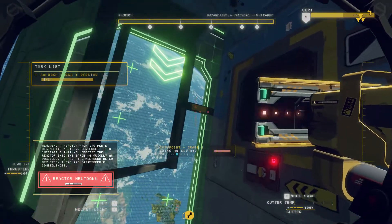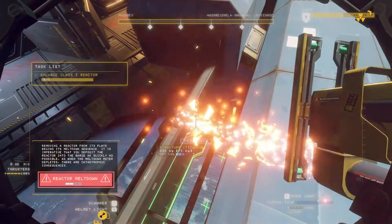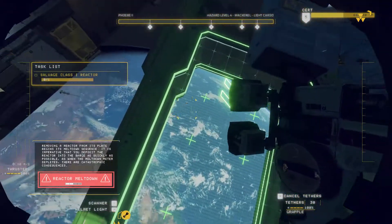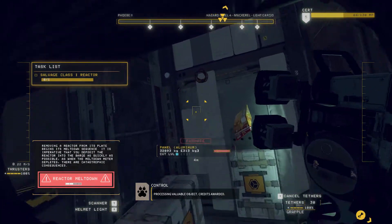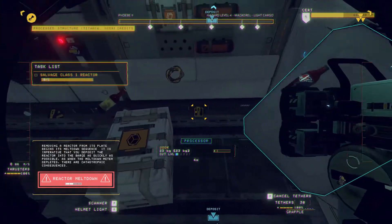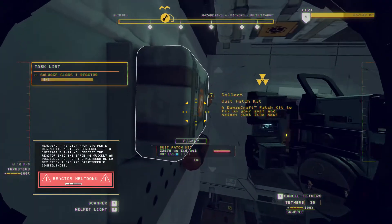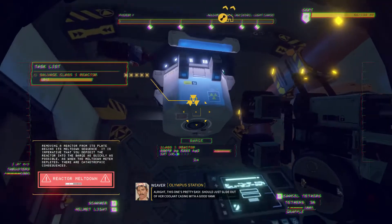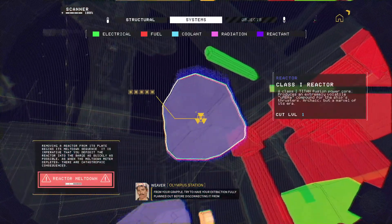So that exit strategy is super important, actually. There are a few things worse than having the reactor about to go critical and you've got no way of getting rid of it. So what that usually means in one of these ships is to cut the floor off. This one's pretty easy — should just slide out of her coolant casing with a good yank from your grapple. Try to have your extraction fully planned out before disconnecting it from the ship.